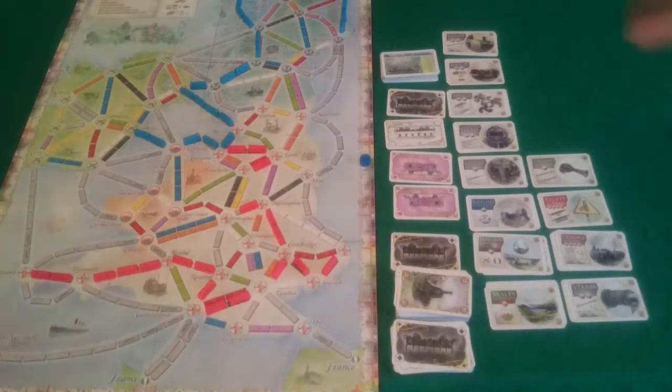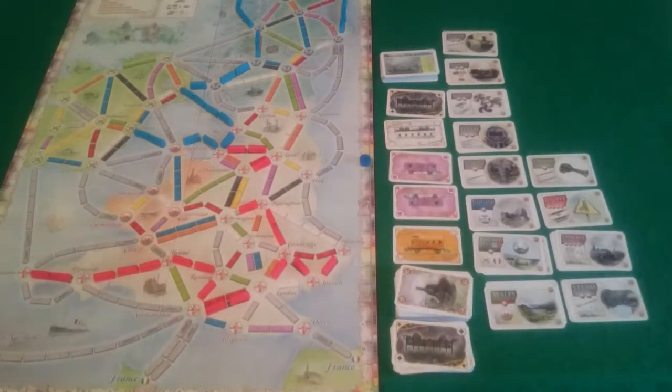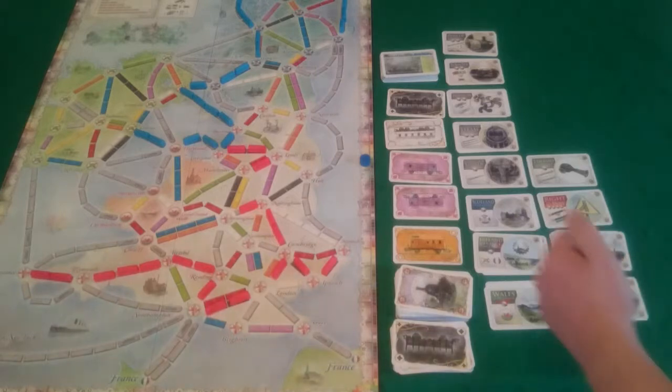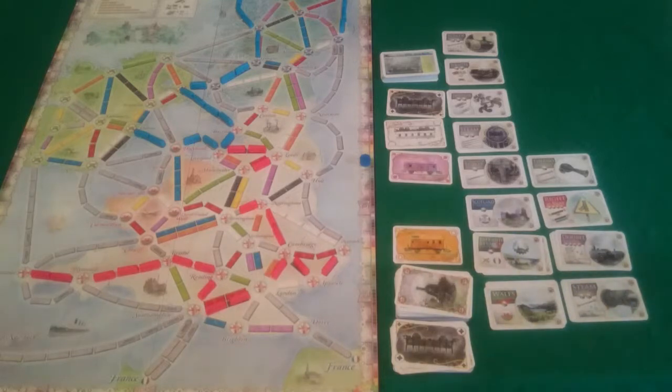Next it is my go. The last thing I am trying to do is get 3 of the same colour, but unfortunately I haven't been able to. To avoid any potential issues I should just take cards from the table here to ensure I have them. So I am going to take a black and a pink - I now have the cards I need to build that route next time.